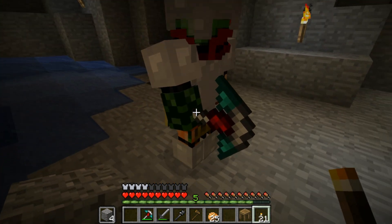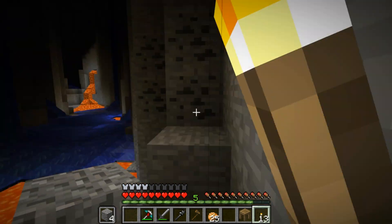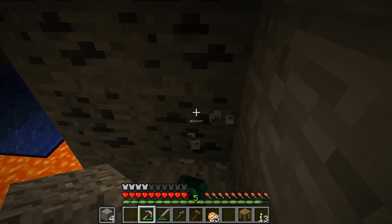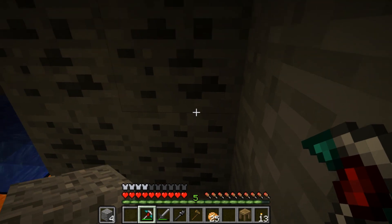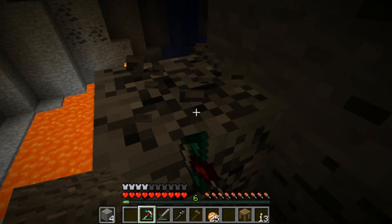Here's some torches by the way, if you need some. Oh no, I've got 24. Well, I've got a bunch, so... Should we make a bucket of water? Do you have a... So we can... I only have one ingot, unfortunately. I have one as well, so we need one more.